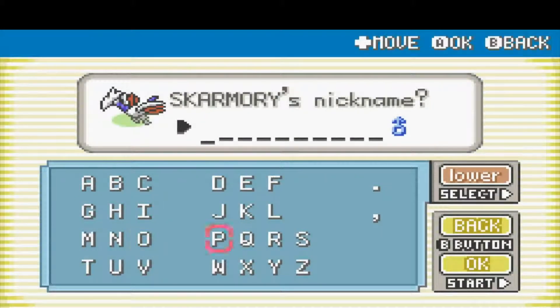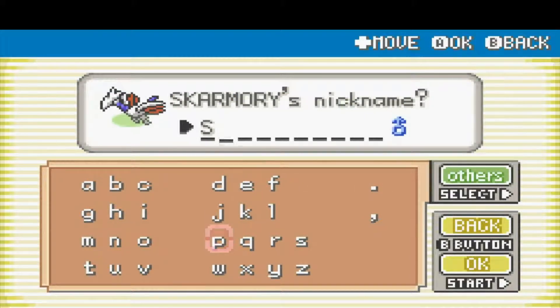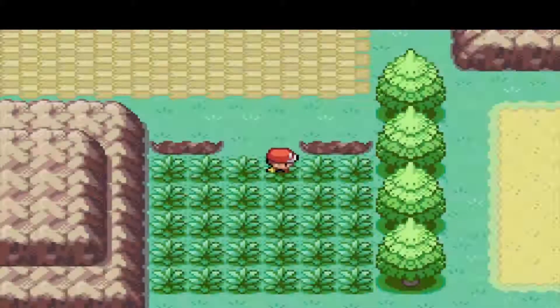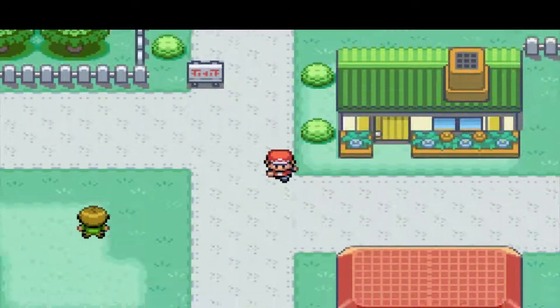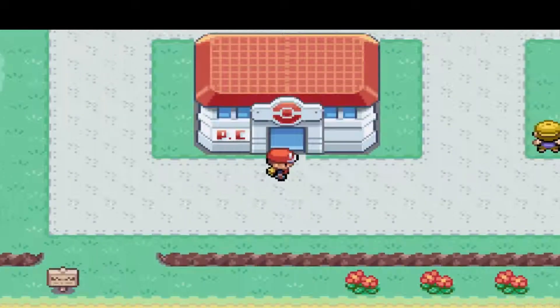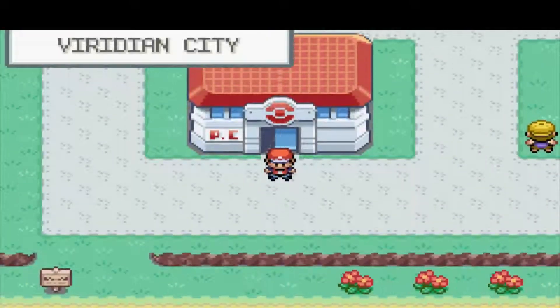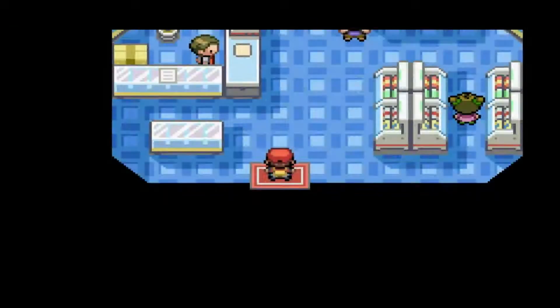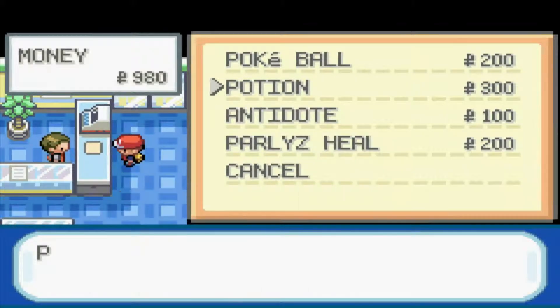We're going to go ahead and give him a nickname — I nickname all of my Skarmories the same thing, just something I've always done. With that, we have added Spike to the team! We're going to heal up and probably buy some potions, since I thought we had grabbed one but I guess we didn't. We bought three potions — that's all we can buy for now.